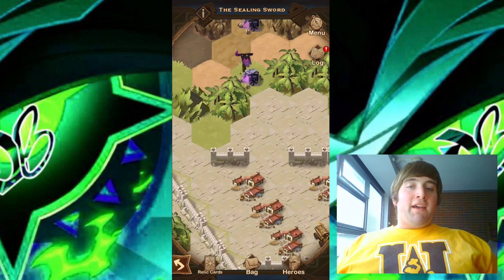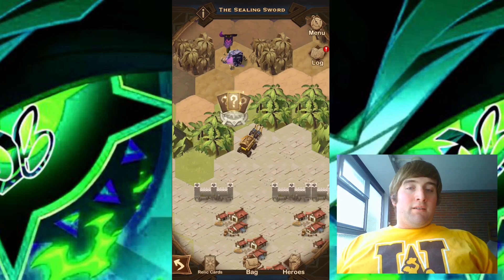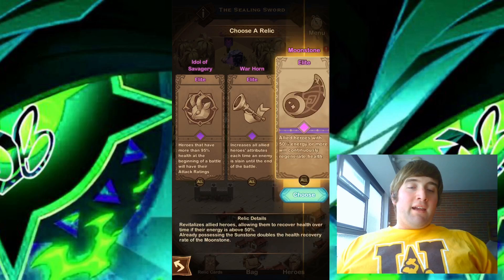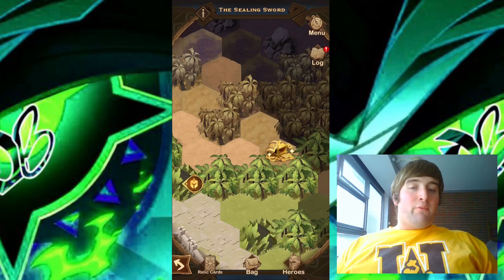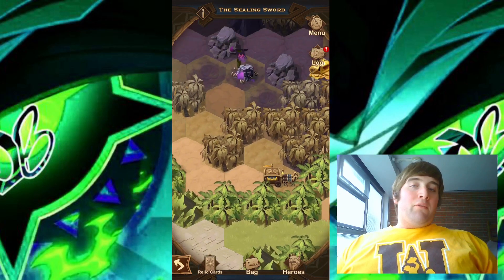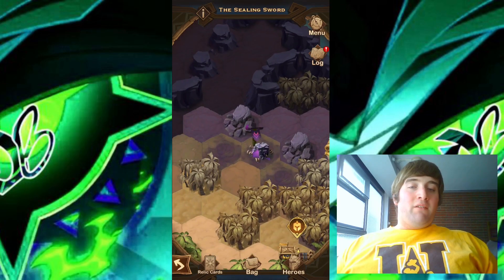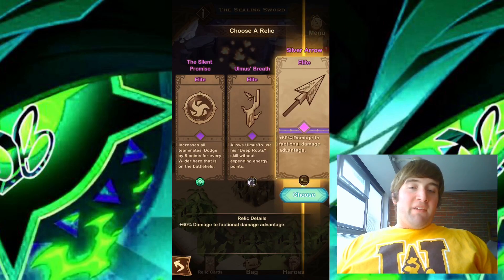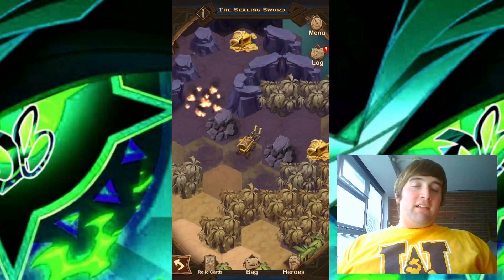Moving up, we do have another camp right up here blocking the way, so let's go ahead and take this camp down. With that camp out of the way, let's move over to the right and collect this chest. Right above us we have another camp — let's take this one down as well. That camp is down, and I did see a chest over here, so let's go ahead and collect it.